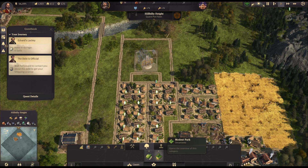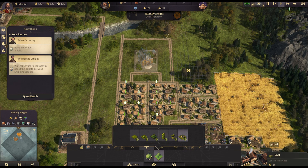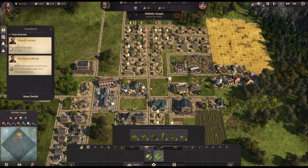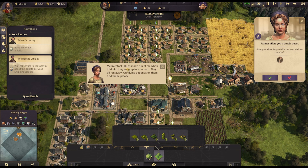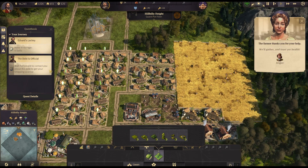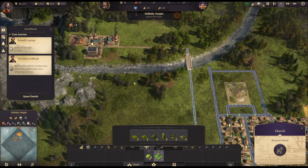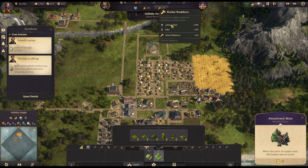We could even look at decorative options — we do have access to parks, shrubs, wells and stuff. Maybe we could put some things down here. It does cost money and we're just about making money at the moment. Oh, we have another quest — 'Fancy Making Hay While the Sun Shines': 'My livestock obs of fun were fun of me when I told them they were up to summit, they all ran away — our living depends on them, find them please!' Find and collect the farm animals — give us a clue. Oh, there they are! That needs 25 bricks though.